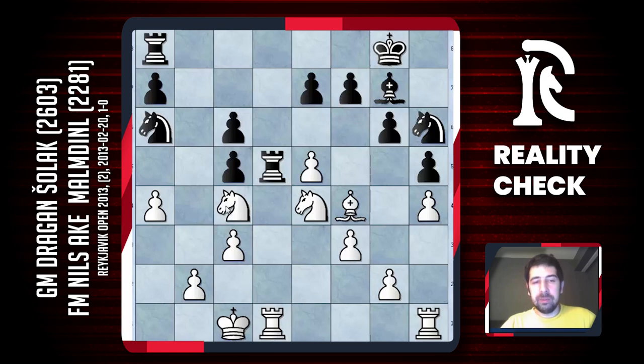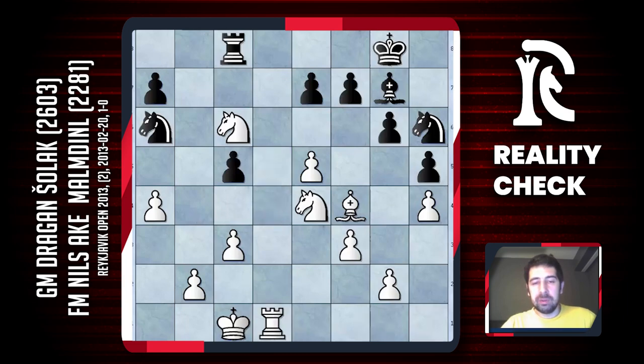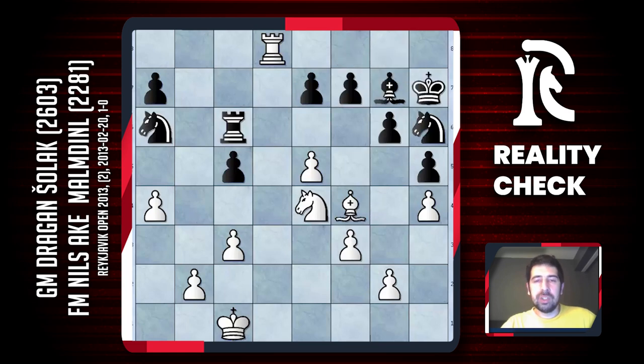Knight a5 is the winning move. Black cannot protect the pawn with rook c8 because of a small tactical trick: knight takes on c6, black has to take on d1, and after rook d1 I'm already a pawn up and attacking two more pawns. If black takes on c6 there is a check — black cannot cover because of bishop h6.